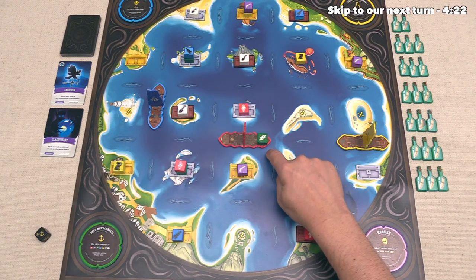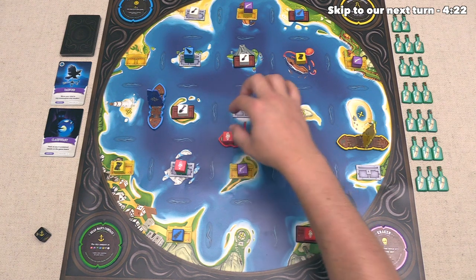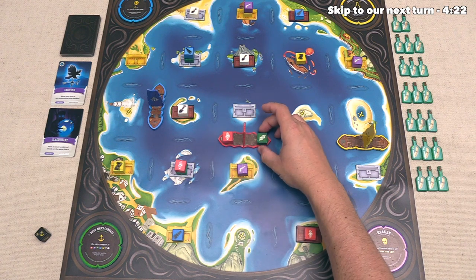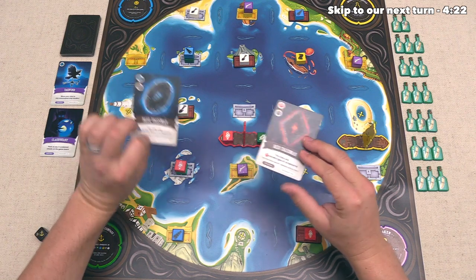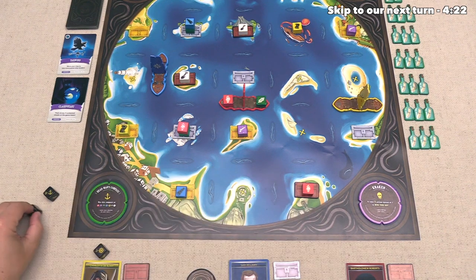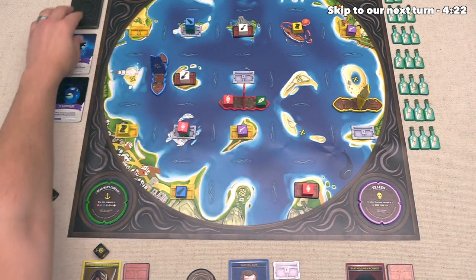The red player has one action left, and we're not too surprised to see them take this red resource, considering it now counts as any resource for them. It's kind of surprising that the red player got the red talisman and the blue player got the blue talisman. That was definitely not intentional. So the red player is done, and we can't forget to bring out a new card.